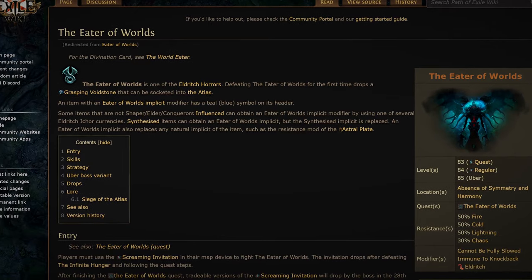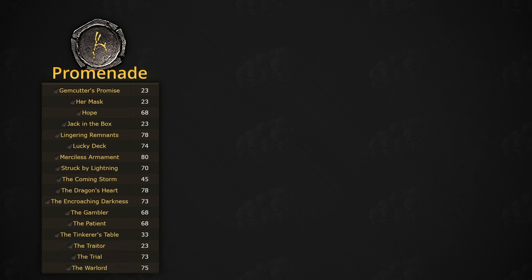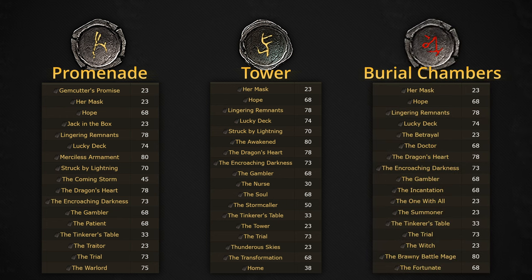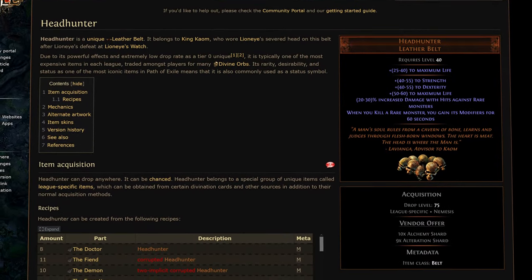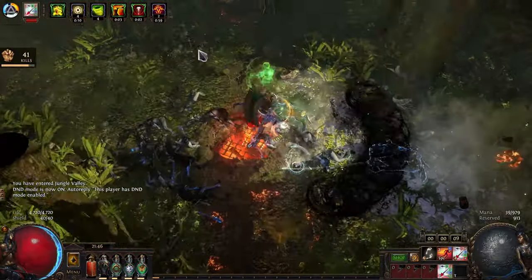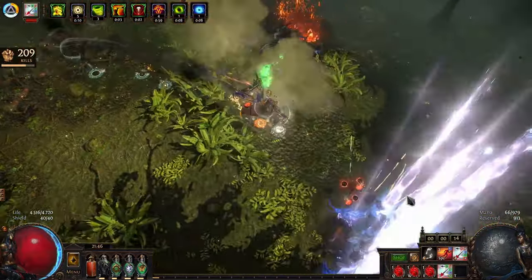Headhunter can drop everywhere — it is in the core drop pool, so it's not unique to one type of content. It's not like a unique item drop or reward from defeating a boss a thousand times. Here are a few specific ways to get the belt. First off, divination cards. Some maps in the endgame have specific divination cards associated with them. When it comes to headhunter, three cards come to mind: The Patient, The Nurse, and The Doctor.